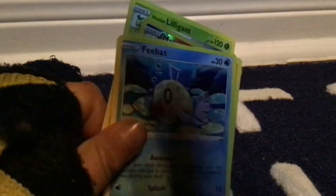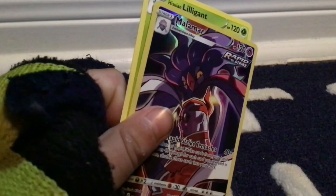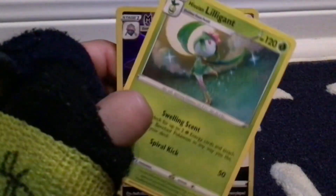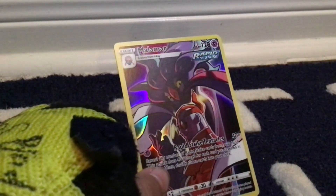Next we have a Silver Tempest pack. First is a Ground Energy, Jynx, Dratini — I don't know how to say that, sorry — Klink, Dratini again. Oh, I see like a full art or something. Yeah, that's definitely a full art. It's a Wilmer, Dratini and stuff, Phoebe, Phantump, and — ooh — the full art Malamar! Interesting. And then we have Hissuian, Luligand. Not bad — did get this full art card, so not bad. Rapid Strike.